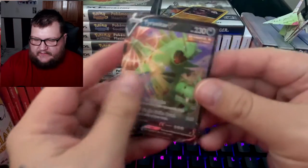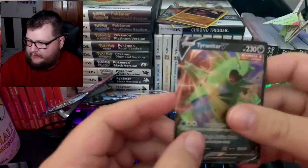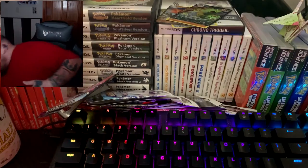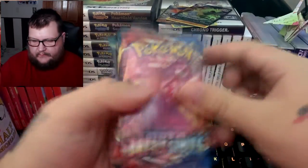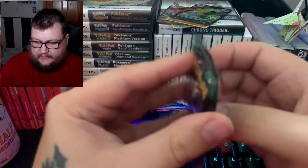We get this nice Tyranitar V promo — I don't think I actually had that card before. We actually get a few packs in here too. We've got Battle Styles, Darkness Ablaze, Sword and Shield, and Guardians Rising. Let's go ahead and start out with Guardians Rising.